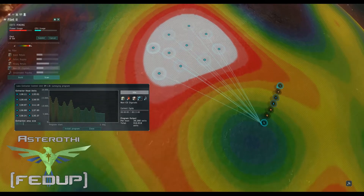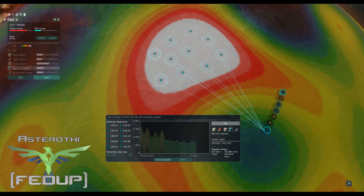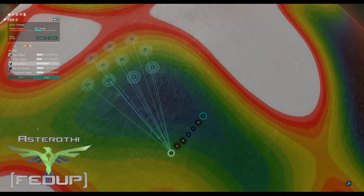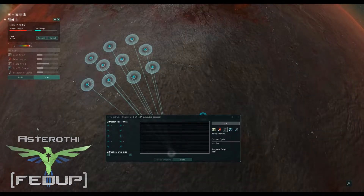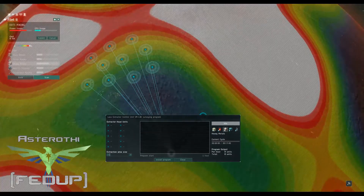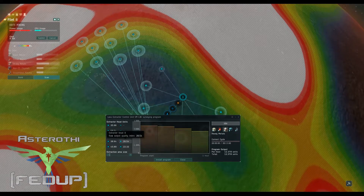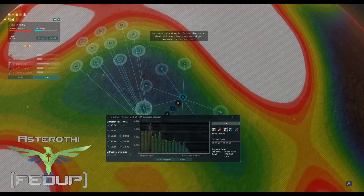I put all of them up here in the white and I get 38,000, which is way more than I need — great. So I install that program and then go over here to scan heavy metals. I'm going to make as many as I can. Usually I get all but two of them. That's fine.